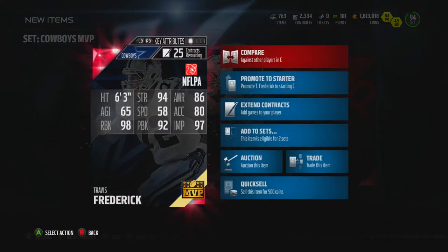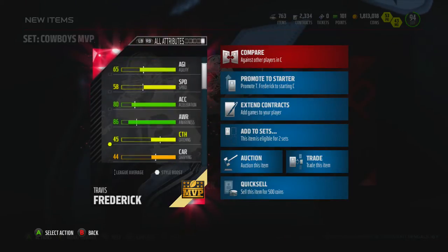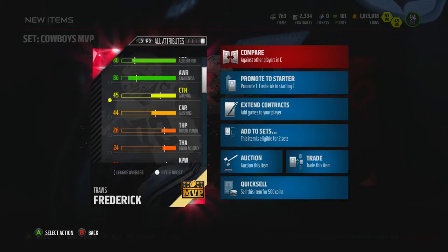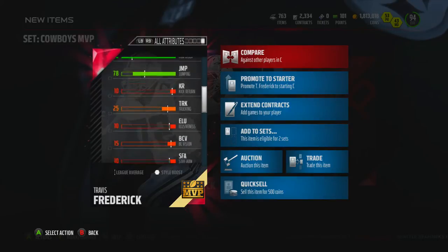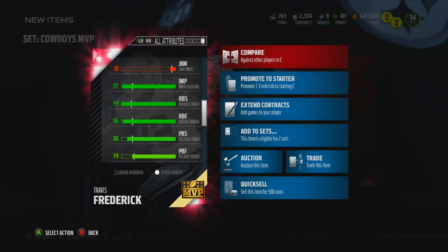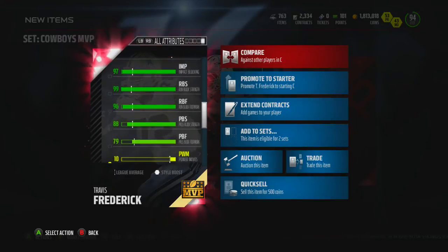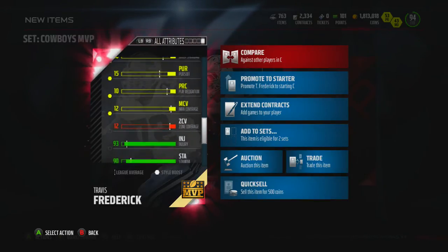93 overall center, six foot three. Let's take a look: 94 strength, 58 speed — not too bad but at center it's not really a big deal. 86 awareness is pretty nice, 92 pass block, 98 run block. That's nice. 78 jump. 97 impact block, 99 run block strength, 96 run block footwork, 88 pass block strength, 79 pass block footwork — so he's your typical run-behind guy.